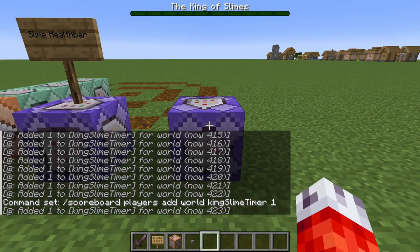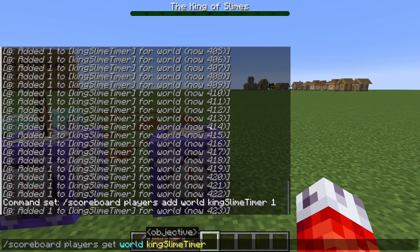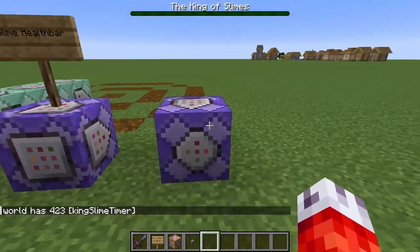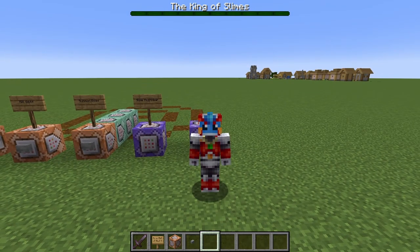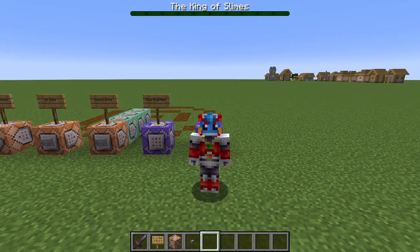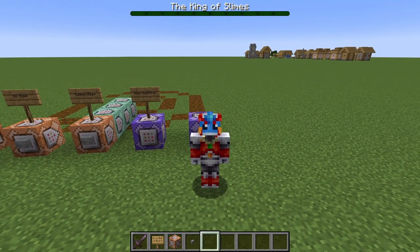If we pause this by setting it to needs redstone, we can check the score of our fake player to verify this is working by inputting: scoreboard players get, the name of our fake player, and then the objective we're trying to check. You can see our world fake player has 423 score on our King Slime Timer. You've now just made yourself a timer in Minecraft! But how can it be a timer if it just goes on forever? We need to have some parameter to reset our timer back to zero — a limit, if you will.